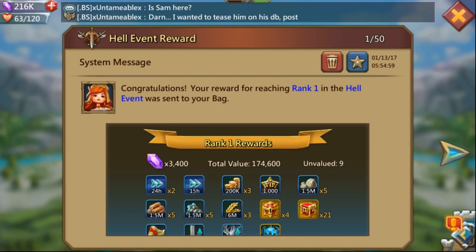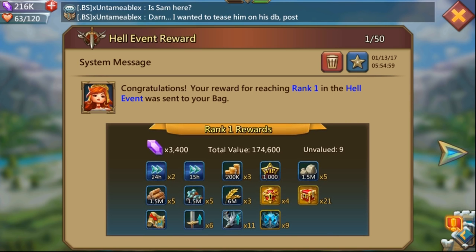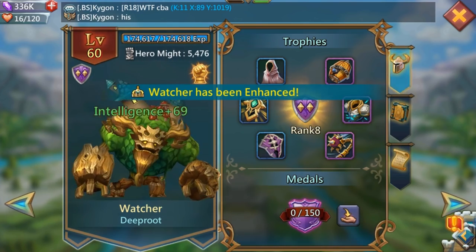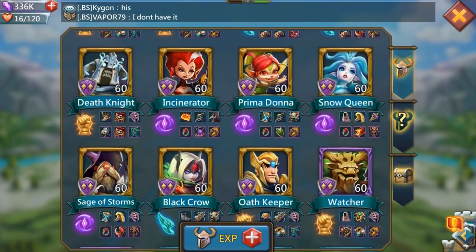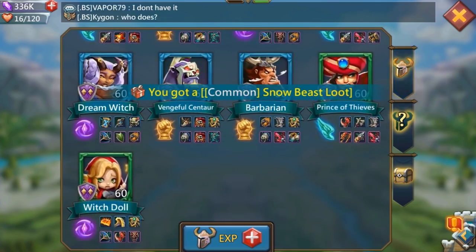Hell event completed! If you get lucky, you can also get rank one rewards. Look at this — I got two days of speed ups, a 15-hour speed up, a relocator, and a lot of other goodies because I got rank one in the building watcher. A lot of people don't do the building watcher because they don't know the most efficient way, or they don't have the resources, but watcher is definitely a hero that's super nice to get — it's like a dream witch but you don't have to purchase it. Hopefully this helps you guys, thanks for watching, bye!